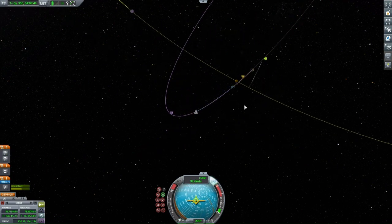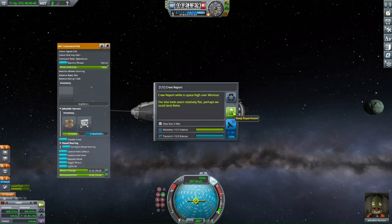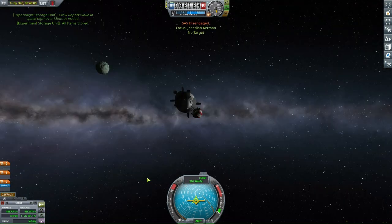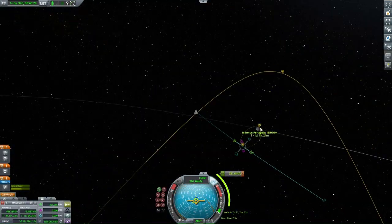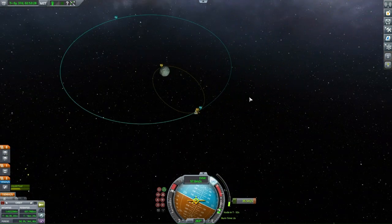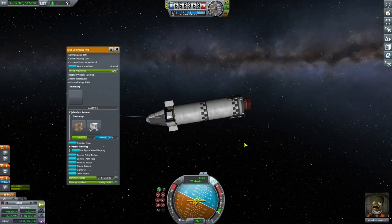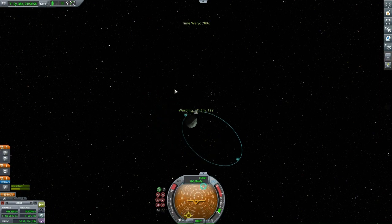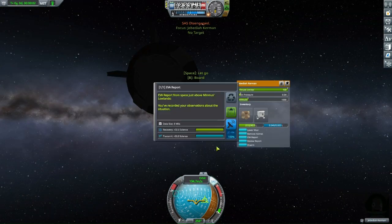The reason I didn't show the moon landing on camera is because I did not plant a flag or take any sort of surface samples. But as you can see, we're going into orbit around Minmus. For those who aren't familiar with how space works, orbit means that we will circle around a planet, or a moon in this case.